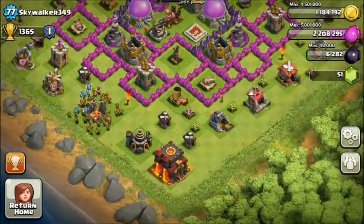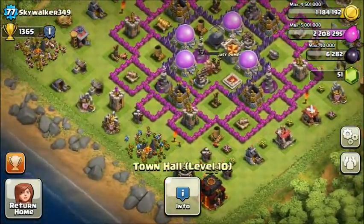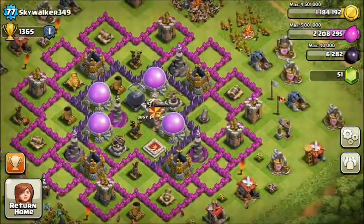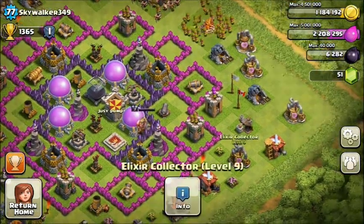First up we have Skywalker 349. He is indeed Town Hall 10 at level 77, which you don't see much of, and he has a really nice base for a level 77. Because he's actually on Town Hall 10, it makes him really hard to get resources.